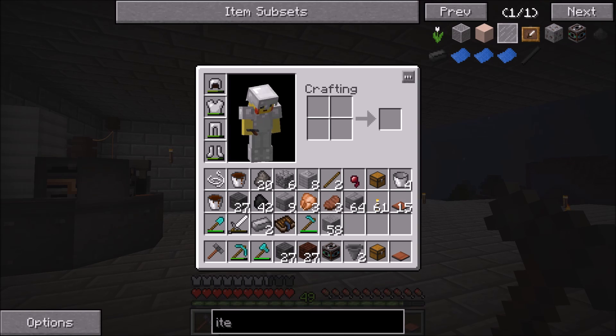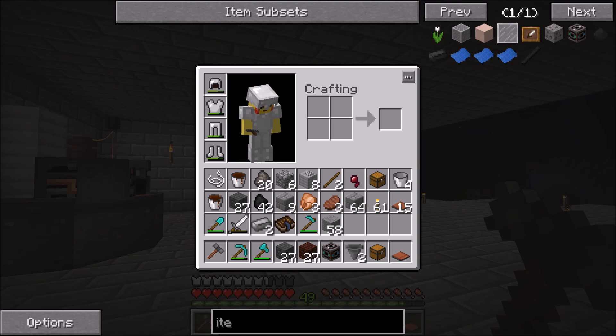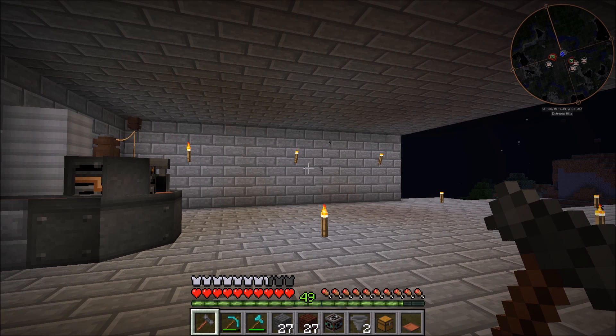Before we jump into building, here's what you're going to need: 27 coke bricks, 27 blast bricks — obviously that's enough to make one coke oven and one blast furnace. On top of that, you'll need one item router, two hoppers, one chest, and one conveyor belt. Keep in mind this is going to be as compact as you can make it. If you want to spread it out over a longer distance you'll need more conveyor belts. If you plan on making more than one stack of steel at a time, you'll need a third hopper and a second chest to pull things out of the blast furnace.